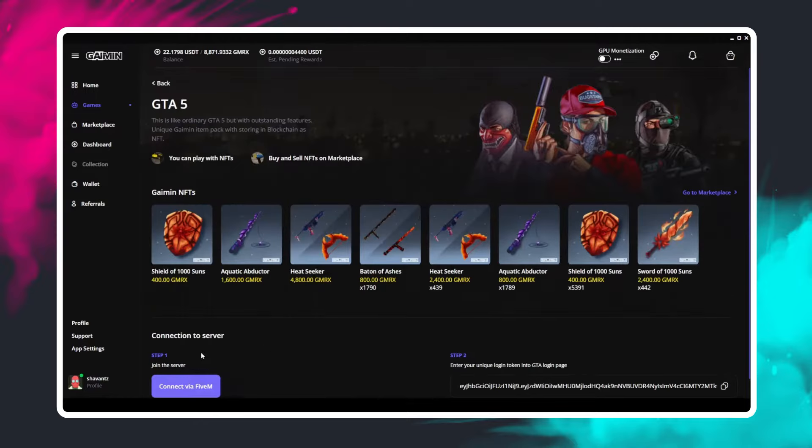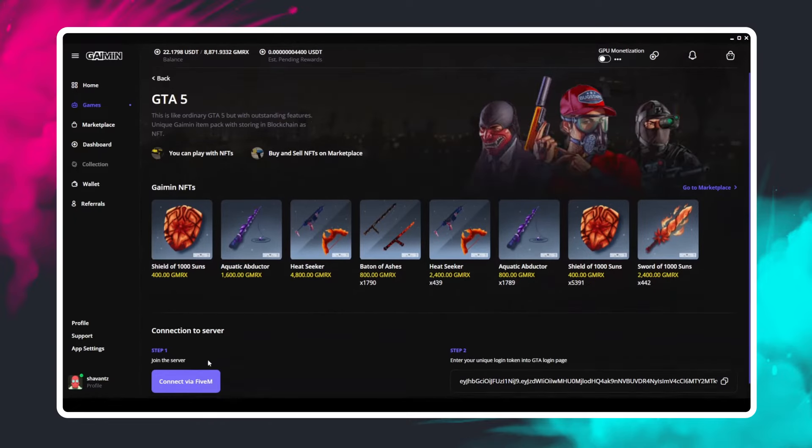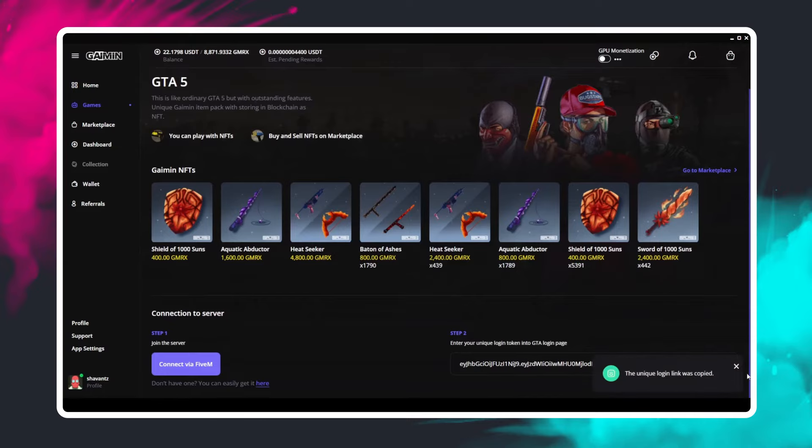To start with, you're going to want to make sure that you have FiveM downloaded and installed. If you don't, you can do that here using the link. Once you have FiveM installed, you're going to want to make sure you've copied this link. You will also need to make sure you have a legitimate copy of Grand Theft Auto installed on your PC.